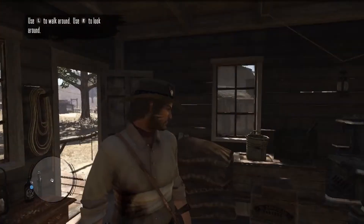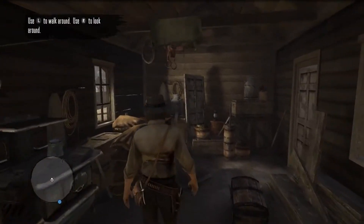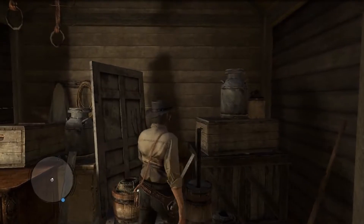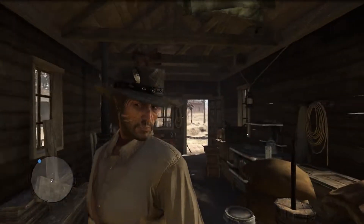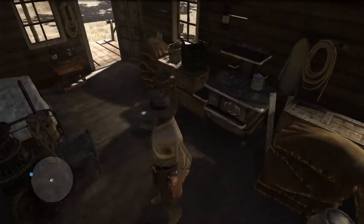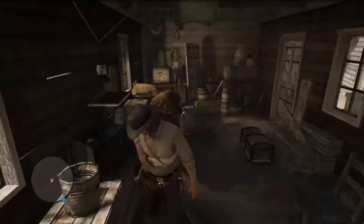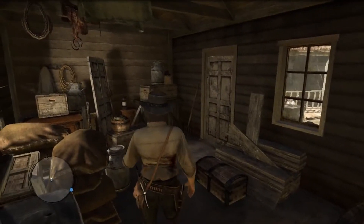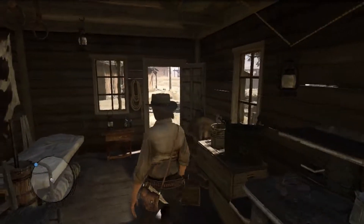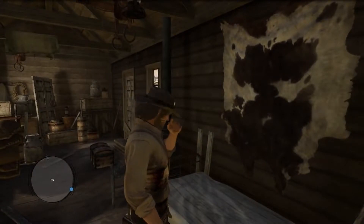We're going to take a look around the little cabin we've been stored in — looks like it was a storehouse or something. There's a chest that we can store our stuff in as we get it, and we can always come back here and take a nap on the bed, just like the safe houses in GTA.